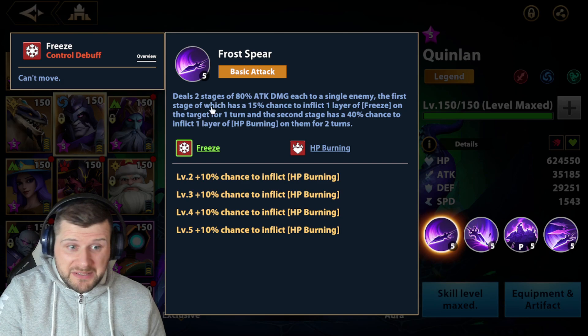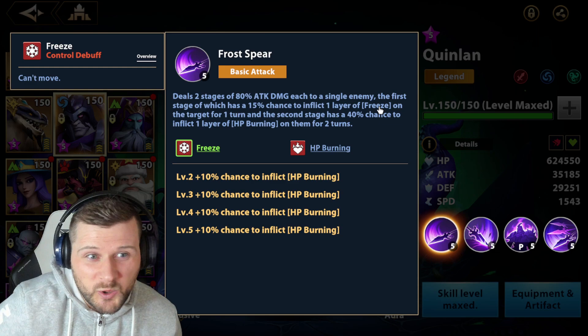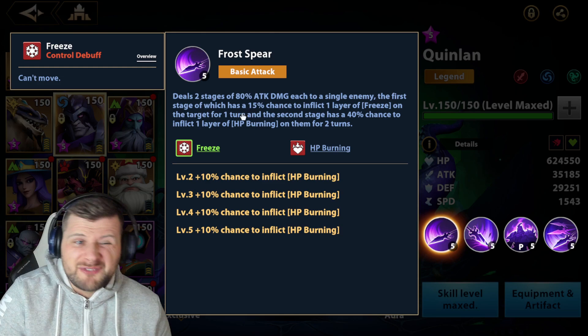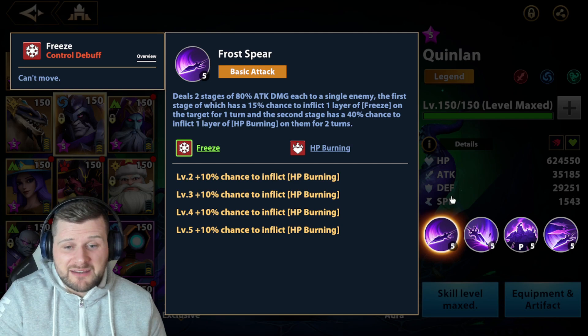Frost Spear deals two stages of 80 attack damage each to a single enemy. The first stage has a 15% chance to inflict one layer of freeze, and he's also causing health burning damage and attack damage. There's a chance to freeze the target for one turn. The second stage has a 40% chance to inflict one layer of health burning for two turns. The chance increases up to 80% for health burning, which should be your main goal on his base skill.